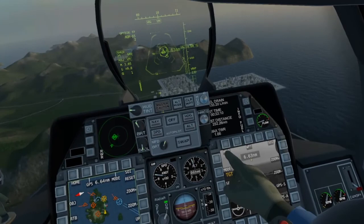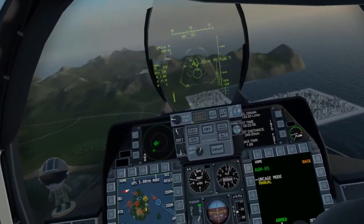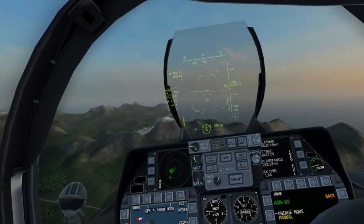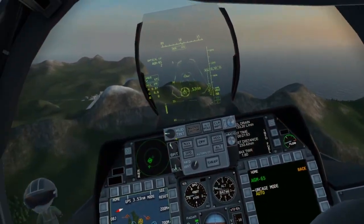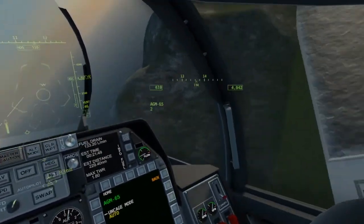It says the AGM. If I go to equipment, manual — it's probably because the mountain's in the way. If I go to auto, it'll automatically hook on. But I've got to get around this mountain first.